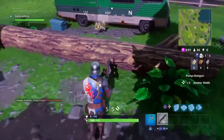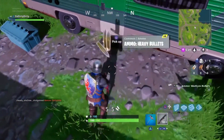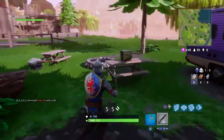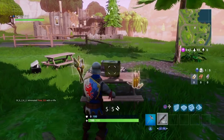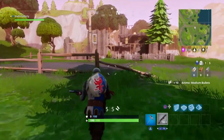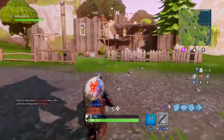This time around there wasn't a gold chest on top of the RV, but there was a shotgun so I picked that up. Sometimes there's a weapon here, sometimes there's ammo — there's almost always something in that location. Then this ammo can is usually here on top of the picnic table, so grab some of that ammo.